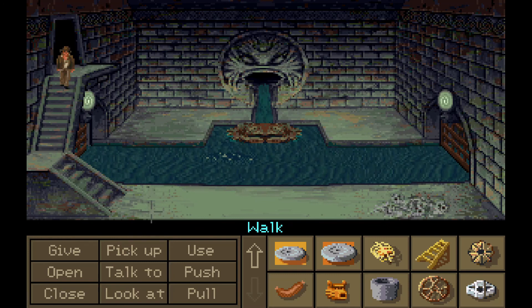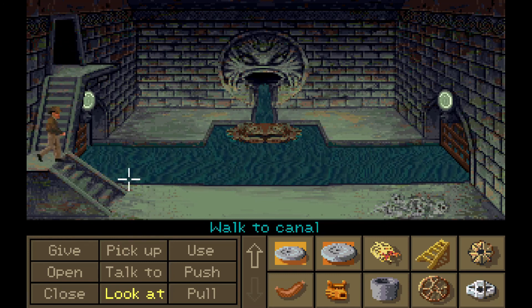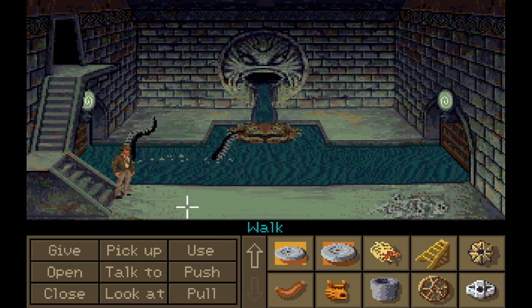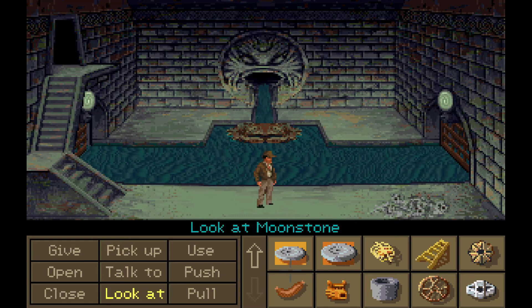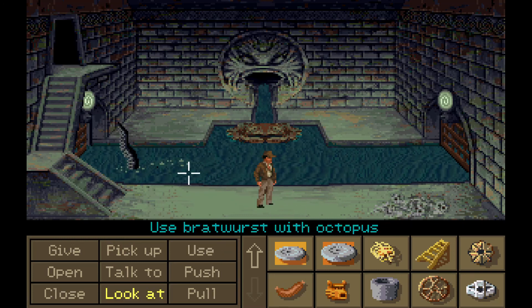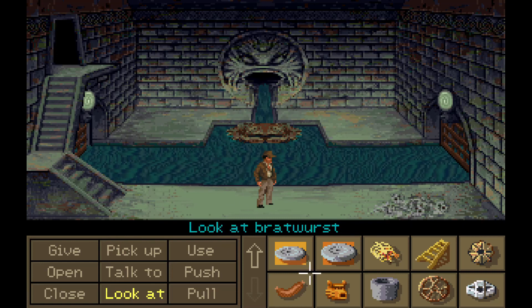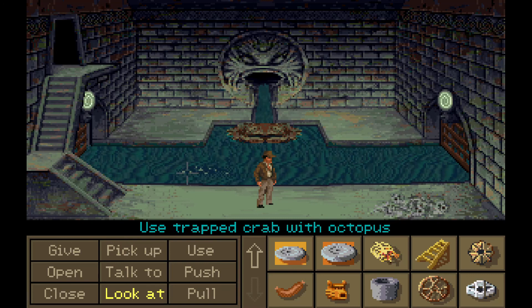Right now we've got a rather nasty undersea creature to deal with. The octopus here is a creature of very exacting taste. For some weird reason, you can't just throw him a bratwurst. You can't throw him your sandwich. This is why we trapped a crab.